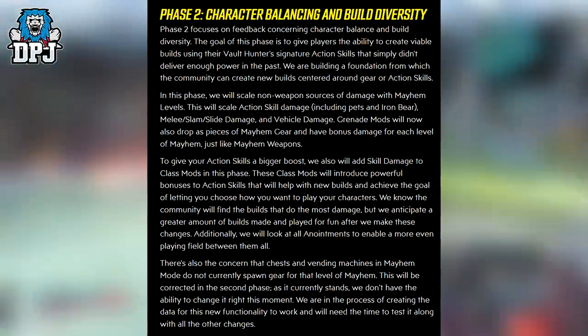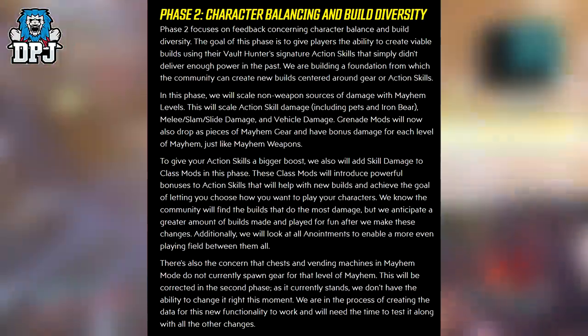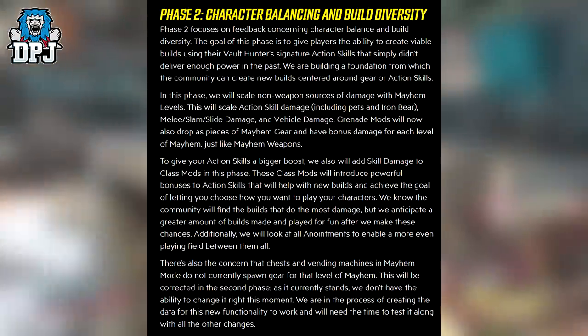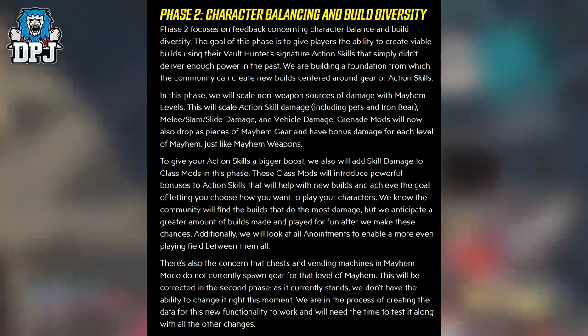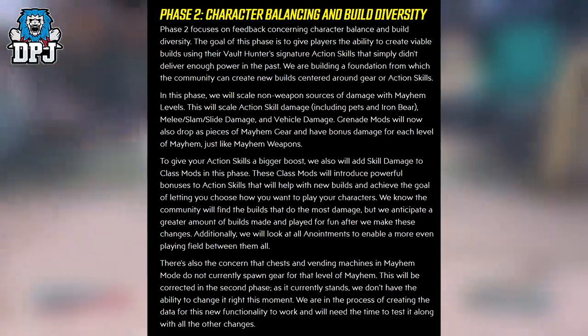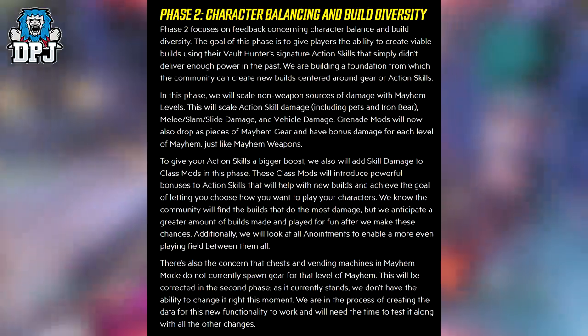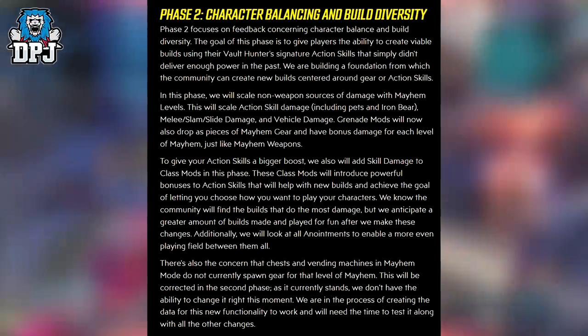Phase 2 focuses on feedback concerning character balance and build diversity. The goal is to give players the ability to create viable builds using their Vault Hunter's signature action skills that simply didn't deliver enough power in the past. We are building a foundation from which the community can create new builds centered around gear or action skills. In this phase, we will scale non-weapon sources of damage with Mayhem scales — this will include action skill damage including pets and Iron Bear, melee, slam, slide damage and vehicle damage. Grenade mods will now also drop as pieces of Mayhem gear and have bonus damage for each level of Mayhem, just like Mayhem weapons. To give your action skill a big boost, we will also add skill damage to class mods in this phase, introducing power bonuses to action skills that will help with new builds.